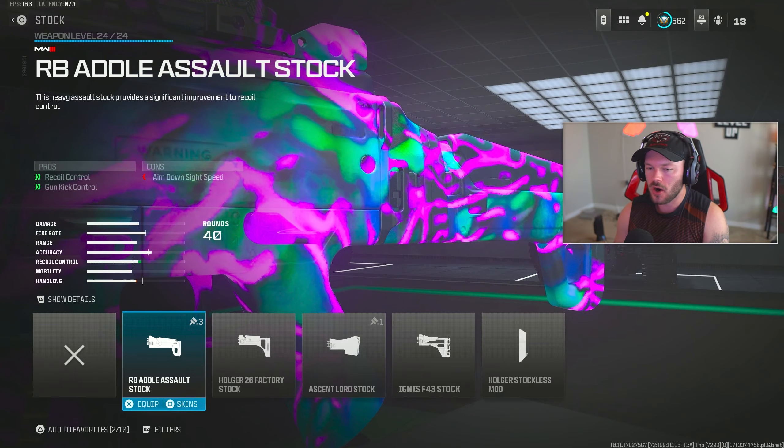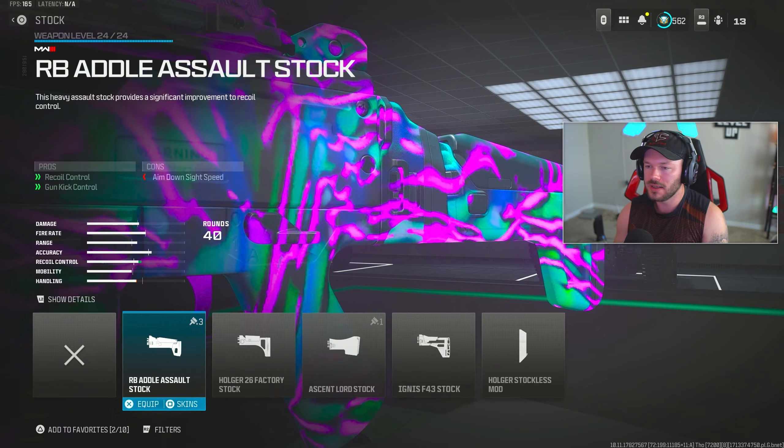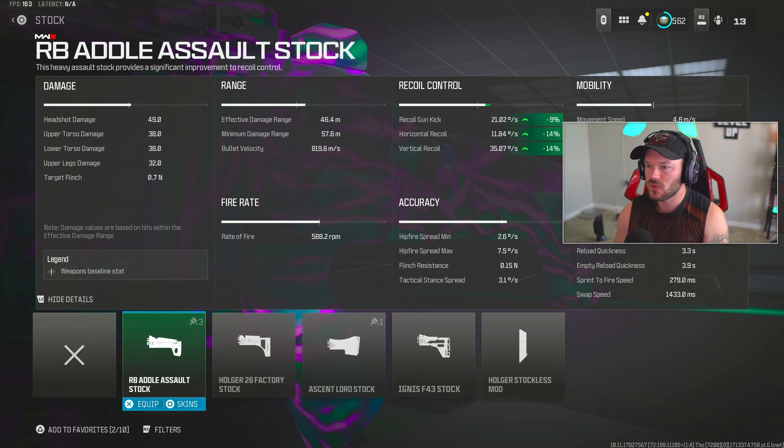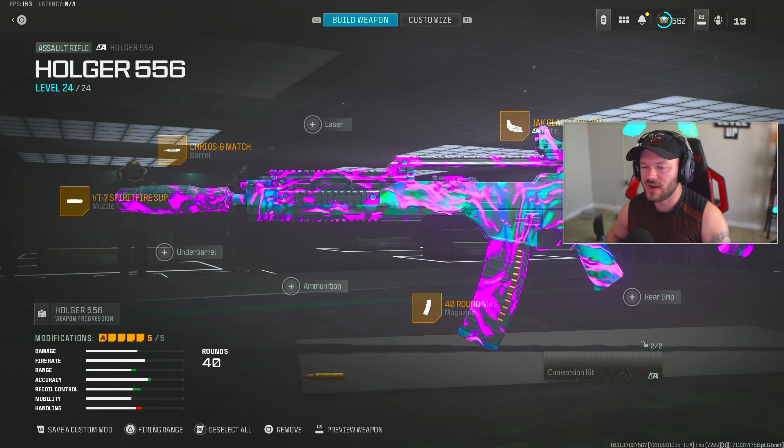For our last attachment, we're going to throw on the RB Adult Assault Stock. This is just going to help recoil control and gun kick control — 9%, 14%, and 14% overall. It only increases our ADS speed negatively by about 3%, so it really does hardly anything to slow you down while giving you tons of great recoil control benefits. That's my full Holger 5.56 build.